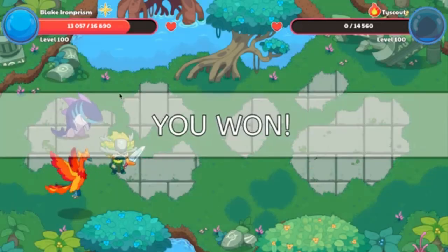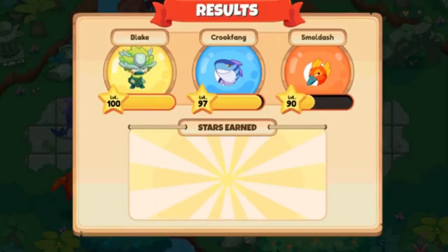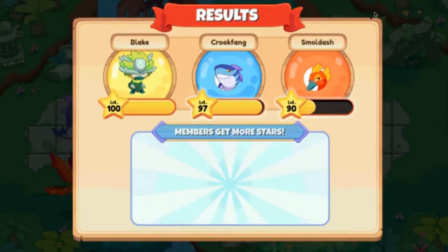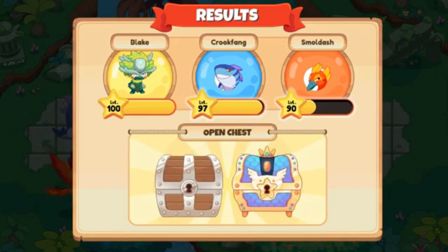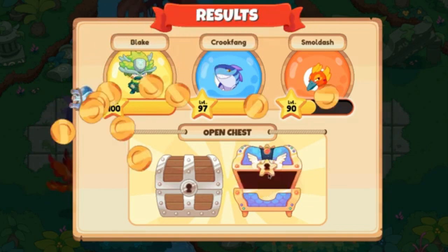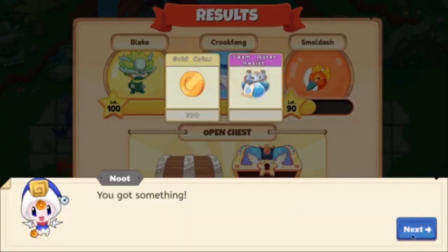I just won that battle and we're getting all of our stars and we're going to open this chest. Chests are extremely important because they decide what items you're going to get. We're going to be looking for the gear first. Member chests are going to show more items, but if you want the wand you need to open the non-member chest. If you want the boots, hat, or outfit, open the member chest. That's very important.